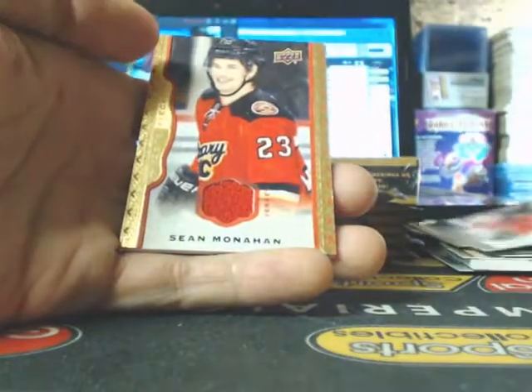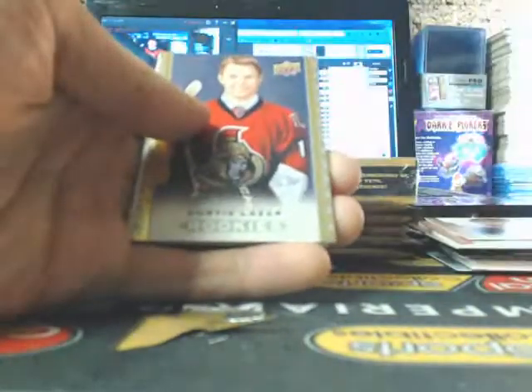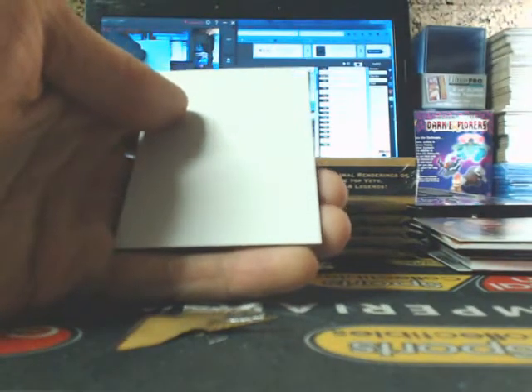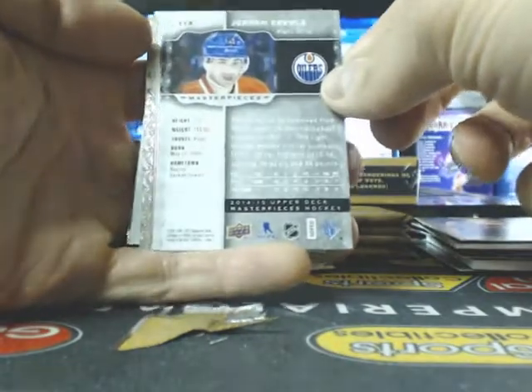Sean Monahan, and Sean Monahan red jersey - Geo will ship that to you. The one thing with these packs, they're like cheese strings, tougher to open. I wonder if Kunis is one - no, Kunis is 83. John Eberle, which is a short print.